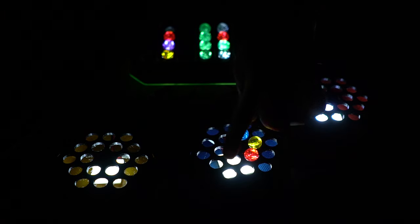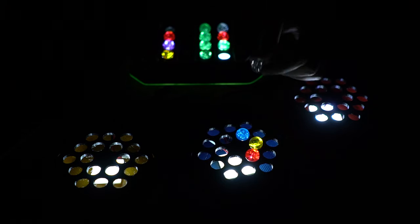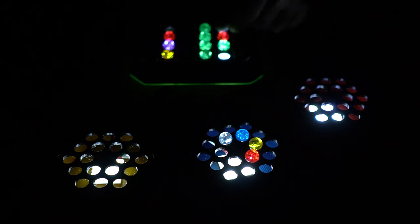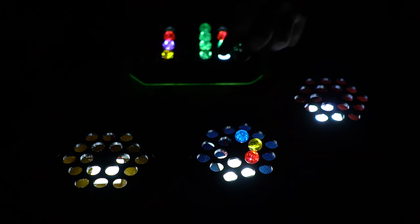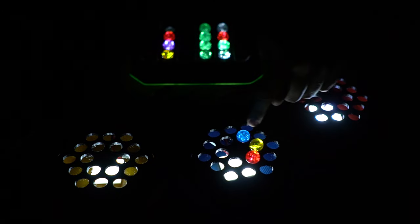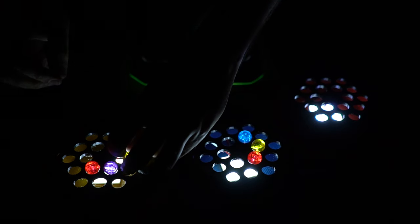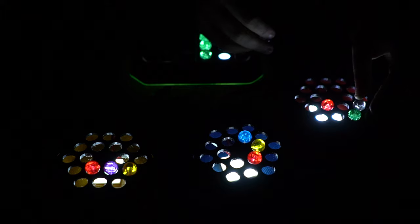When blue takes a column, he covers that area so it can't be used anymore and then selects where to place those planets. The placement rule is simple: you can place any planet in the middle, but if you're placing on the outside, it has to connect to another planet of the same color. So placing a white on the outside here would be illegal, but placing it adjacent to another white would be legal.